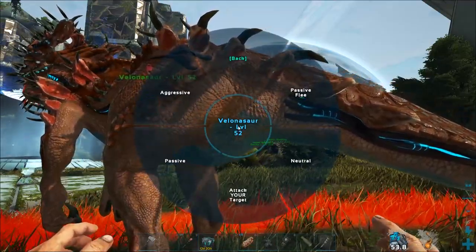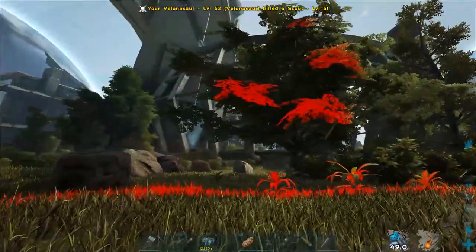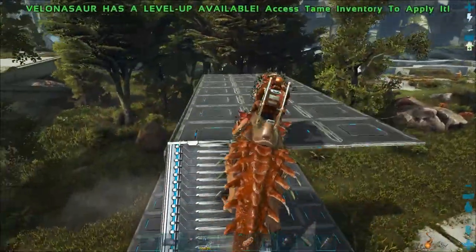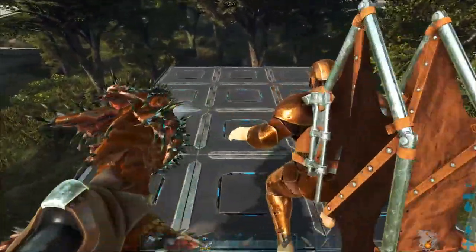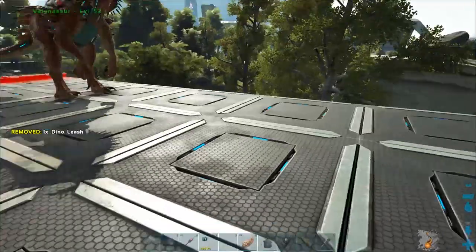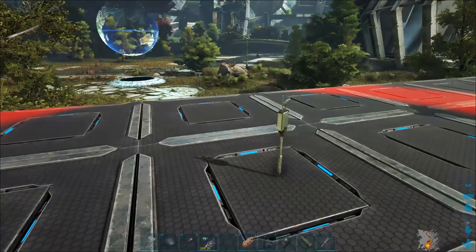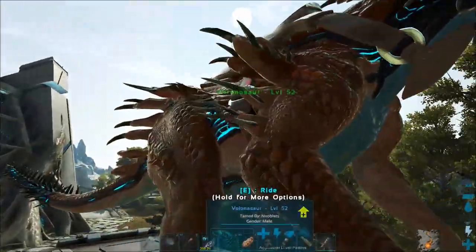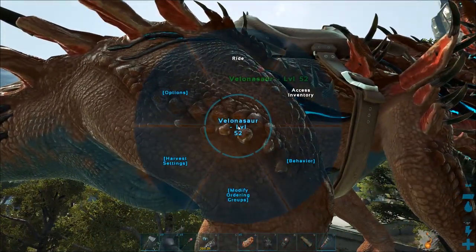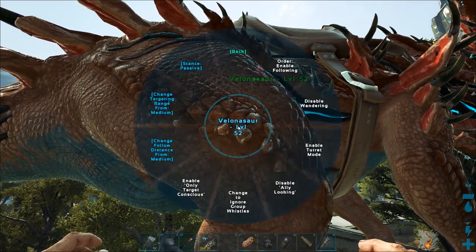You can make it aggressive, use it as a guard dog. This valenosaur can shoot outside the circle, it just can't leave it, so you can have it guarding stuff and know it won't go missing. You can put them on the roof of your building, put a leash down, make the radius smaller, move the creature in — it's locked. You can enable wandering, put it on turret mode and aggressive if you want it to shoot anything or anyone coming near your base.